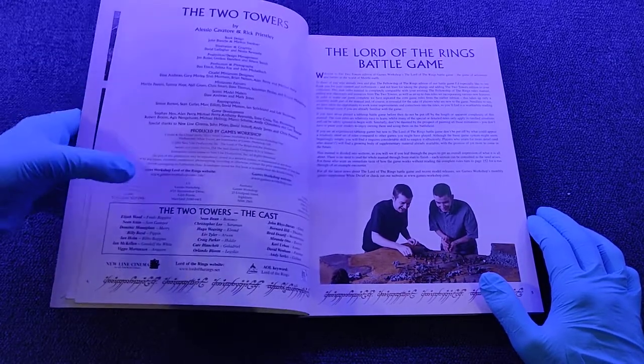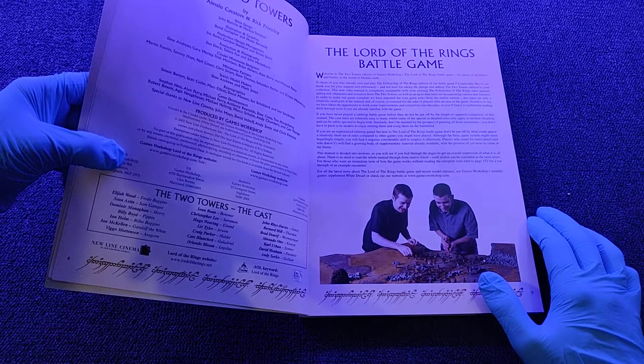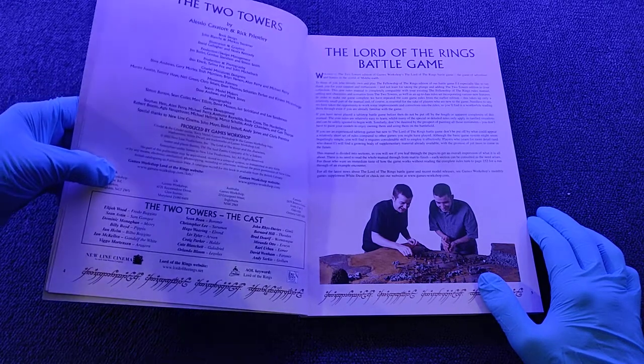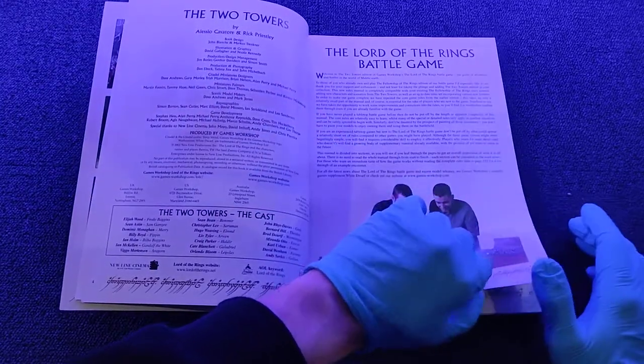You can see the cast here. We have Legolas Wood. I can't pronounce his name. As for the back end, we have the Pippin, Bromio, and so on.